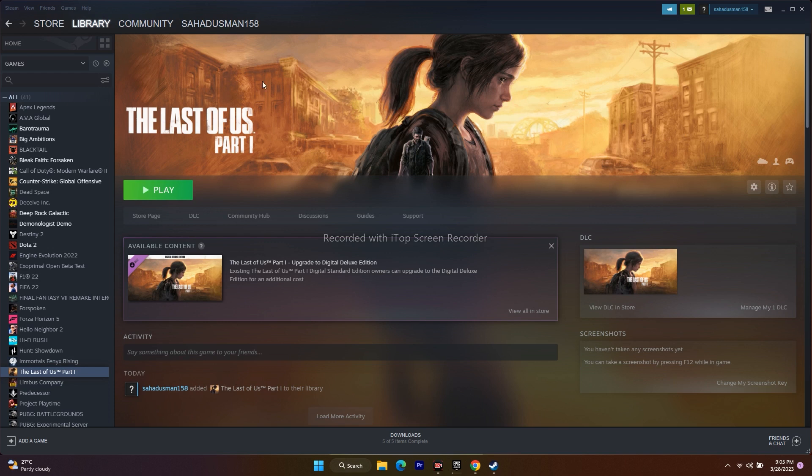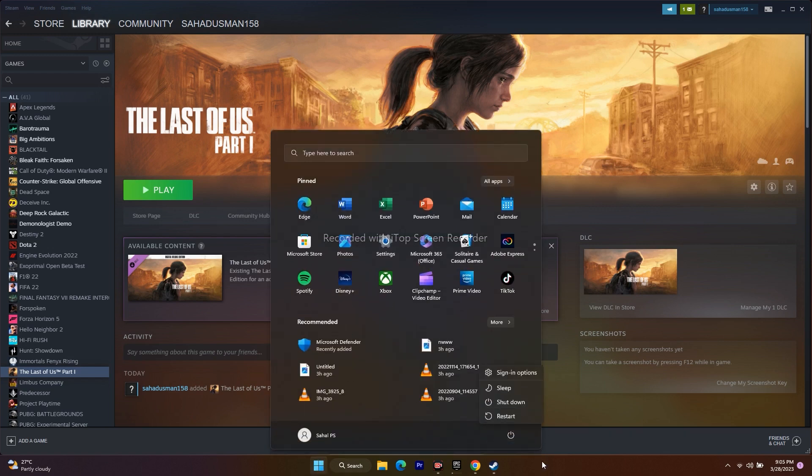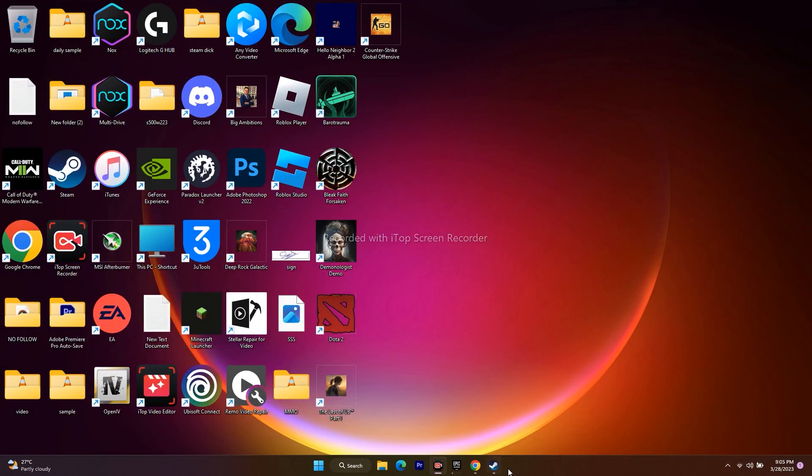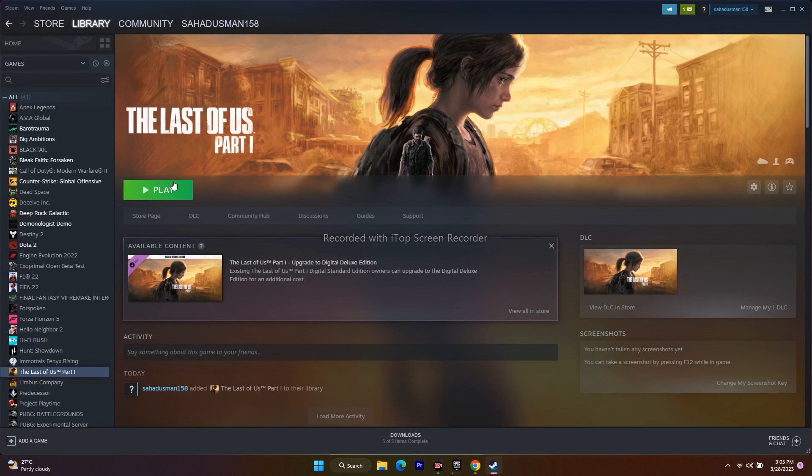So let's move to the workarounds. The first one is to simply restart the PC. Go to the Start menu, click on it, and go for a restart. After the restart is successfully done, go back to Steam, open it, and try to play the game. This is a very basic step, but for most people a restart can fix some issues.